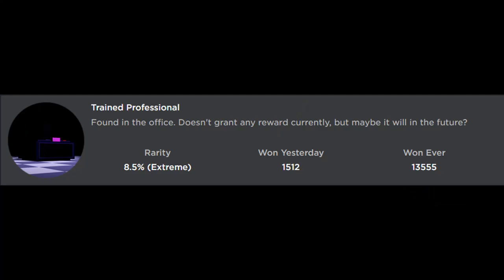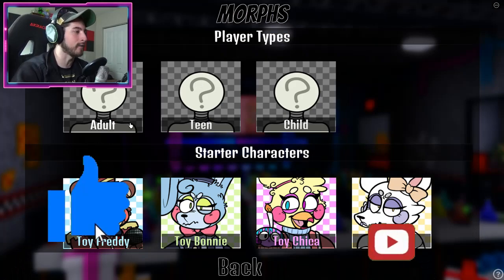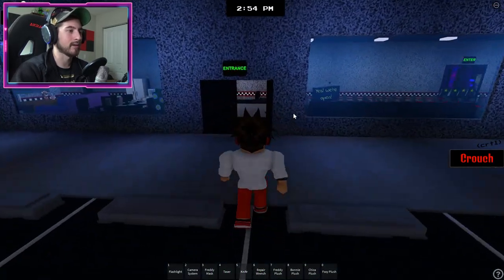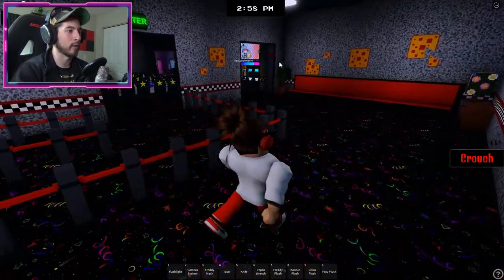To get this badge, go ahead and select a morph — you can be whatever you want, I'm just going to be an adult. You'll be asked to teleport to a certain spot. Go to the parking lot, and once you're here, enter inside the pizzeria and head inside this way.